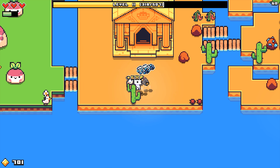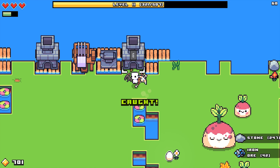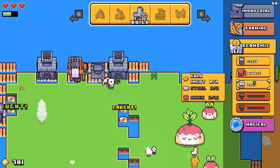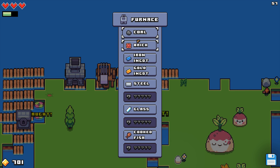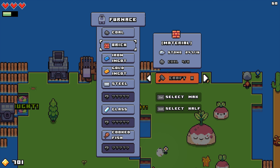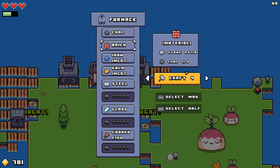We're not far from building a bank. Let's go over here — we need two steel and eight brick, so we'll go ahead and get you working on bricks. We are short on coal.